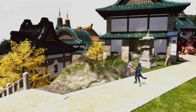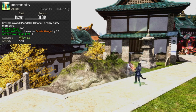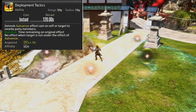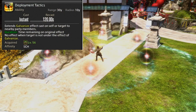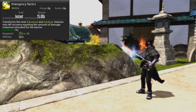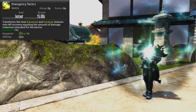Level 52 grants us access to Indomitability, or Indom for short — our strongest AoE heal, costing 1 Aetherflow. Level 56 gives us Deployment Tactics, which allows us to transfer our Galvanize or Catalyze shield to another target within 10 yards of the target we cast it on.